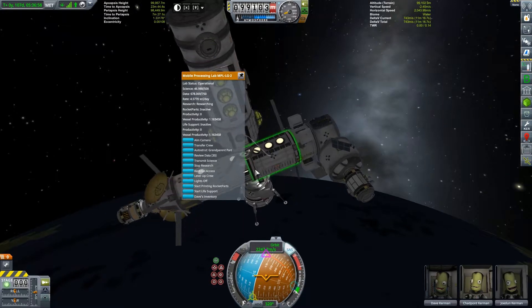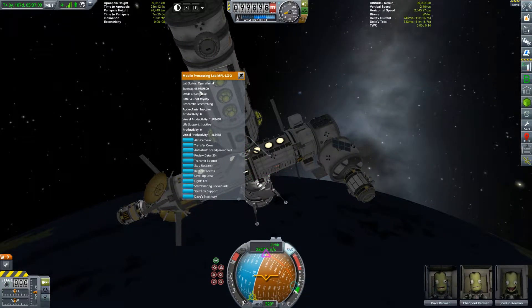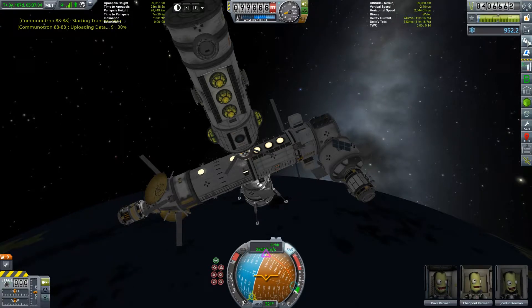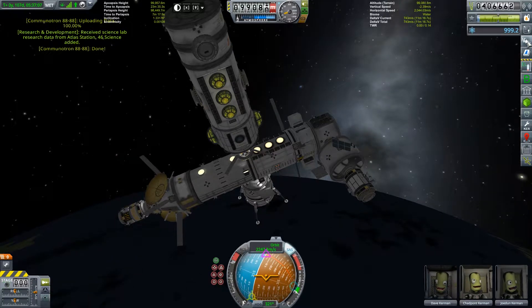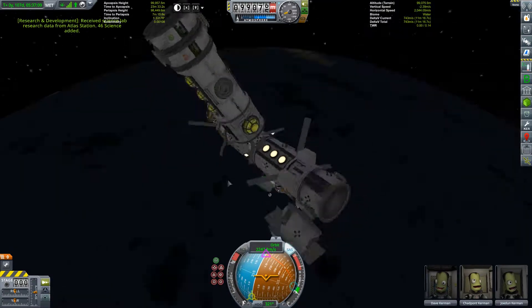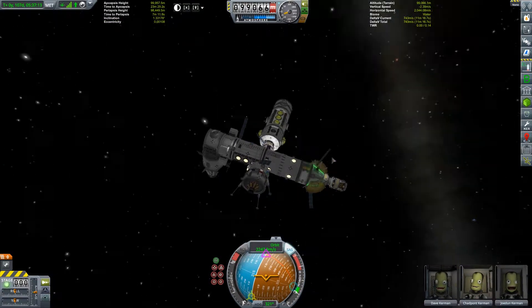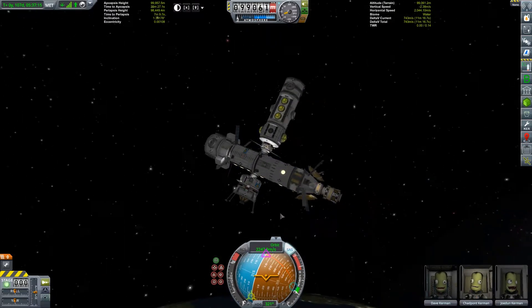We transmitted the science from the station - we got another 46 in there so we can transmit that too, which gives us a total of about 999.2 science. So that's going to allow us to unlock three more nodes within the research and development center, which will be bloody cool.